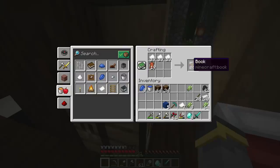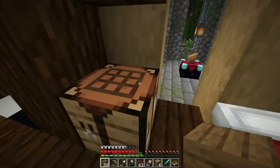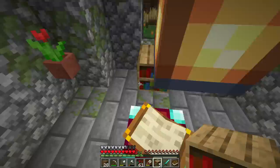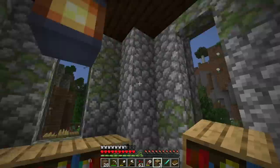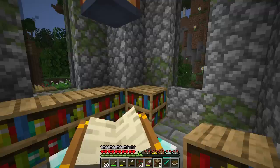To get better enchantments, we need bookshelves — a lot of them. To fully max out your enchantments, you need 15 bookshelves total. For now we can make six. Bookshelves must be placed one block away from the enchanting table with a block of air in between. They can also be placed one layer higher, as long as there's nothing blocking between them and the table.